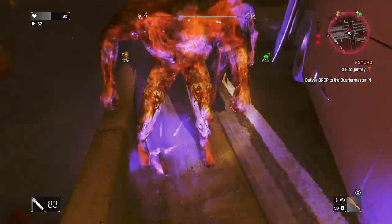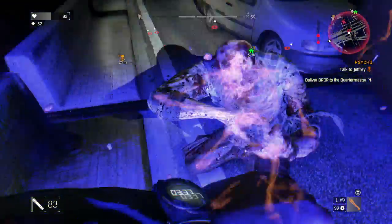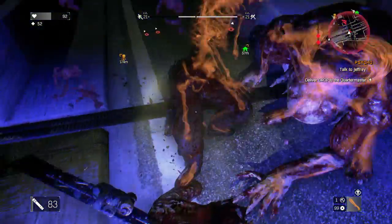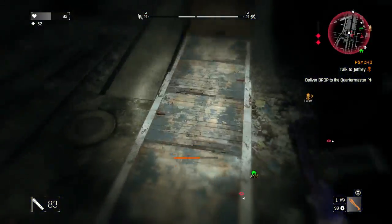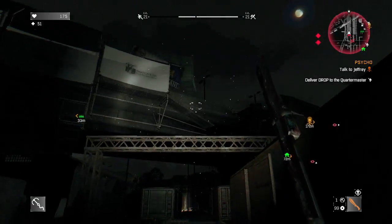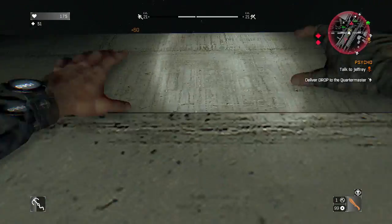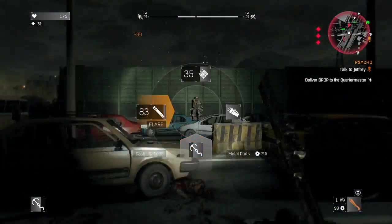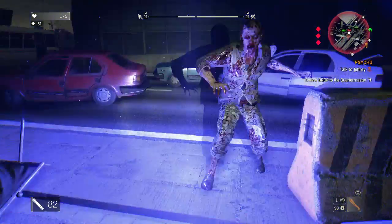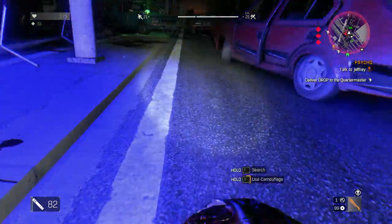It's time to use a flare to get him off me so I can use a med kit. I try to get camouflage from a guy but get interrupted, so I've got to keep running. There's the med kit. The grappling hook is very good as well if you've got it. I'm just running and trying to get camouflage — I use this guy to get it.